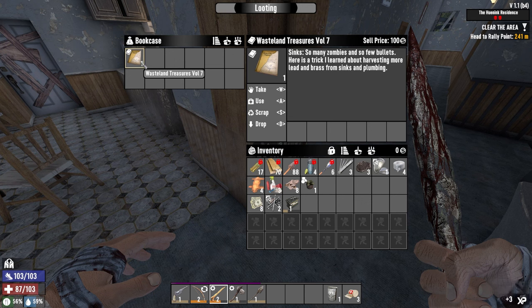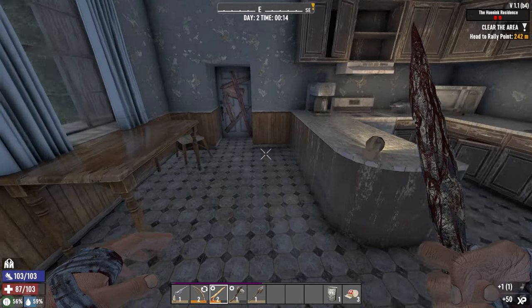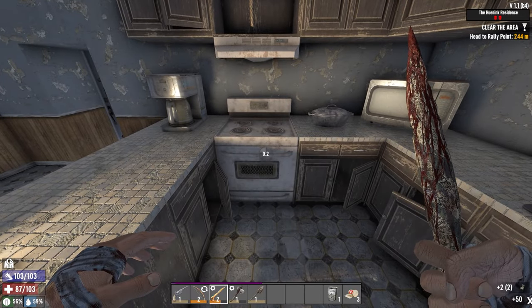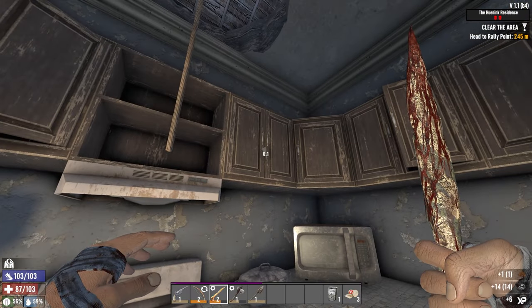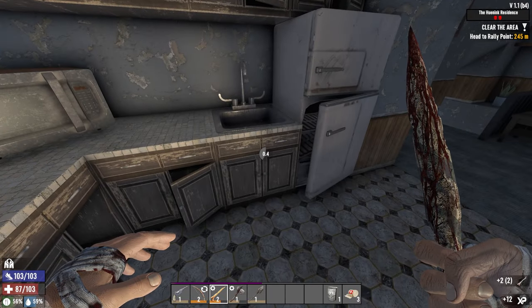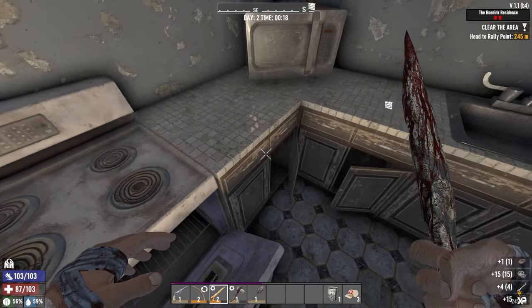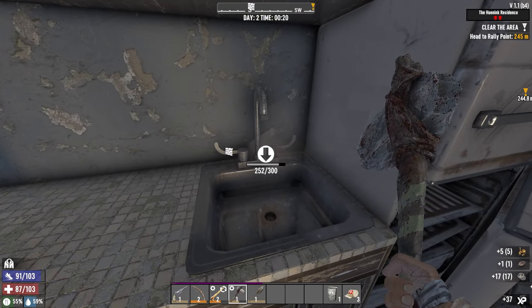I learned about harvesting more lead and brass from sinks and plumbing — so I can take brass from sinks? We have to try. Another cooking pot, man, come on. But I think I need a wrench. I don't think it's working with this one — no wait, it's working with this one as well.